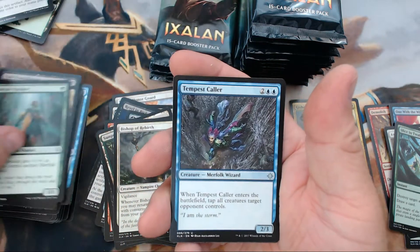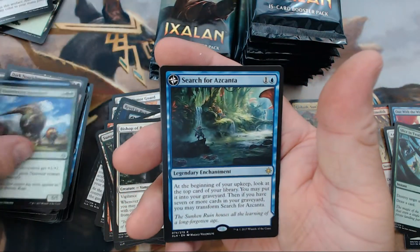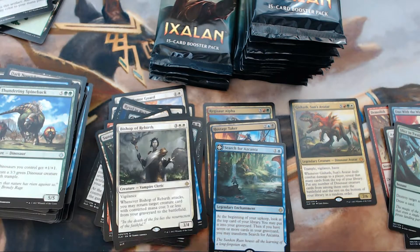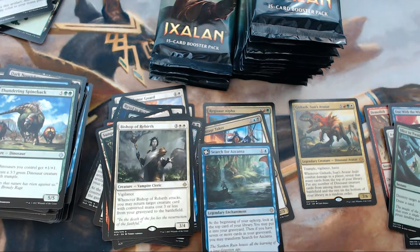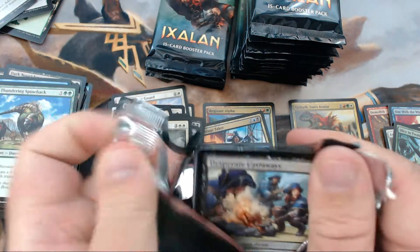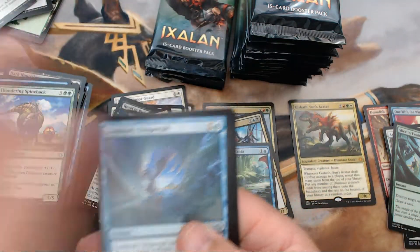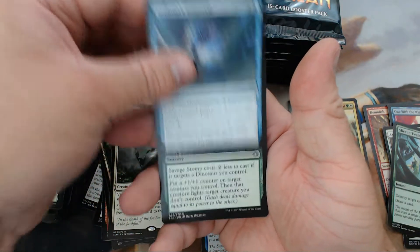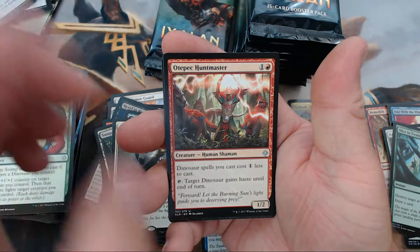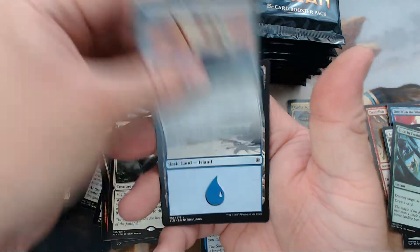We have Kumena's Speaker, Tempest Caller, Thundering Spineback, and our rare is Search for Azcanta. I will take that — that goes in the good pile. All right, we have Lookout's Dispersal, Savage Stomp, Atzocan Hunter — one day I will be able to pronounce that — and our rare is Vanquisher's Banner.